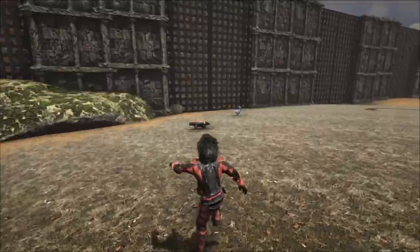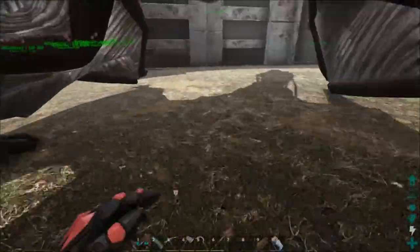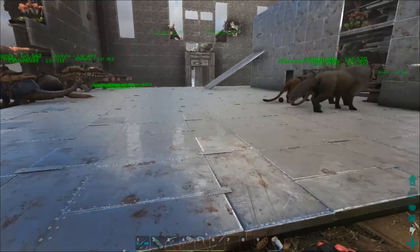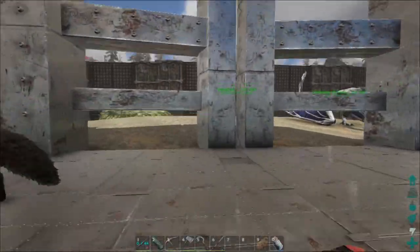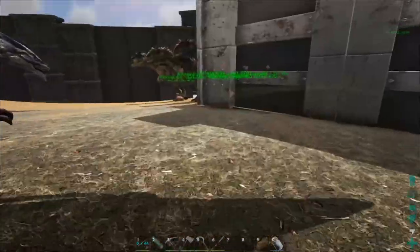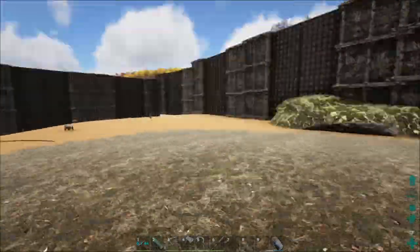Hey guys, it's Obadiah and today we are back on the volcano playing some Ark. Today I thought we'd do something we just haven't done yet — they released a lot of new creatures, a lot of new dinos in the last big patch. I think there were four new ones: that weird snail thing, the Argentavis or something, the Pachyrhinosaurus, the Moschops, the Megalosaurus. I don't know all the names but you probably already looked them up.